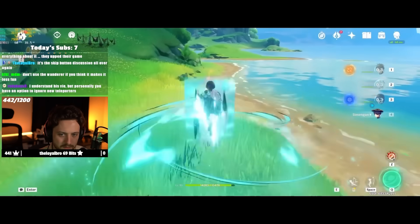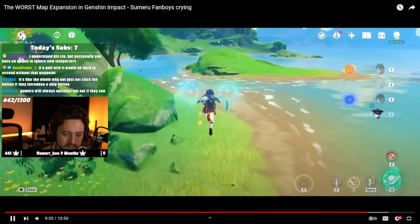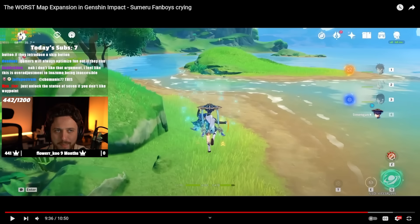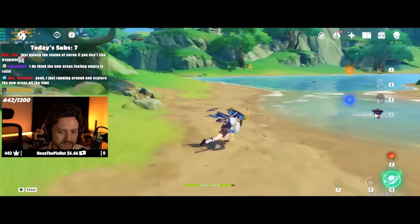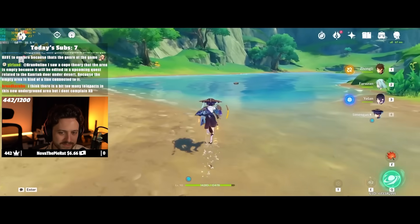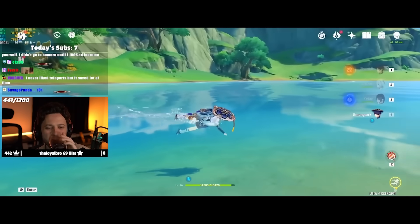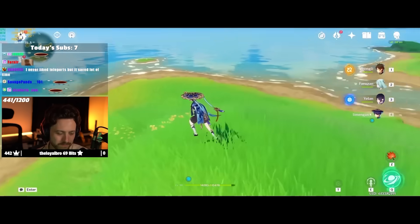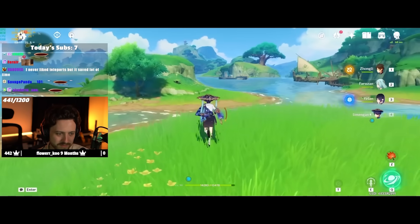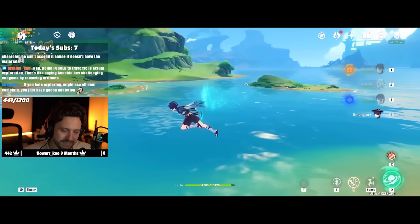It's literally the skip button discussion all over again. You're right, it is. Add a skip button — no, people are going to skip and let them, but I don't want to skip. Then don't hit the skip button. I got Wanderer because he looked cool, but eventually I got enough characters that I could trivialize the open world traversal. And now they've trivialized it even more with these teleport points. Now they have these dead areas that you're not really supposed to go to, making the concept of walking in one direction and finding new things even less viable. And that is one of the attractions of the game.